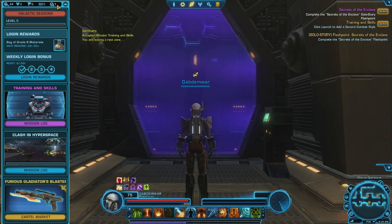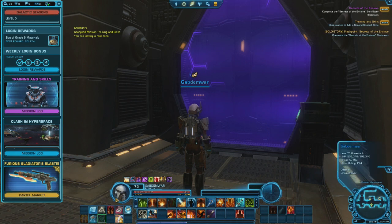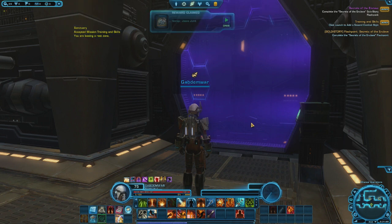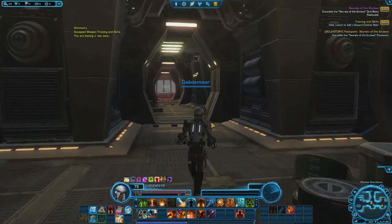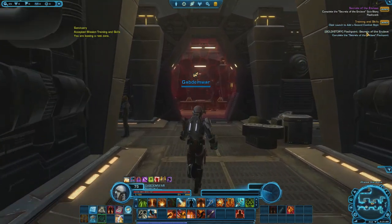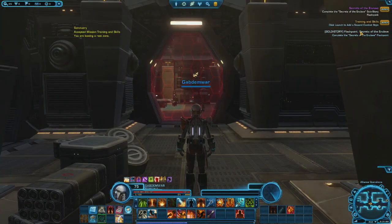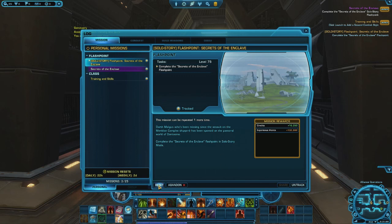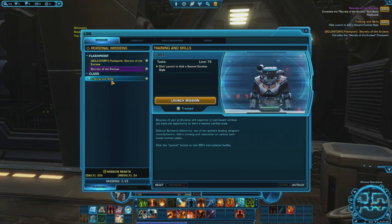Alright, so we're here. First thing — we know kind of what we want to do. I have to redo the entire story, I think. Secrets of the Enclave is the main story going on right now. I kind of have to redo the cutscene because last time I tried to do it, it glitched out or my old PC crashed. So we're going to reset the Secrets of the Enclave because I want to show you guys the cutscenes.